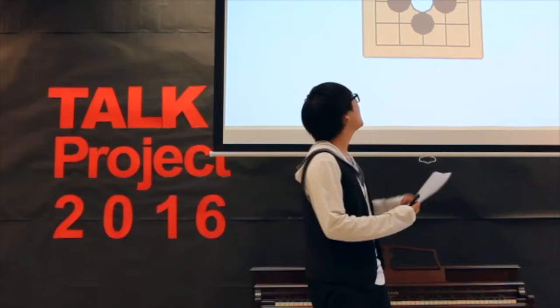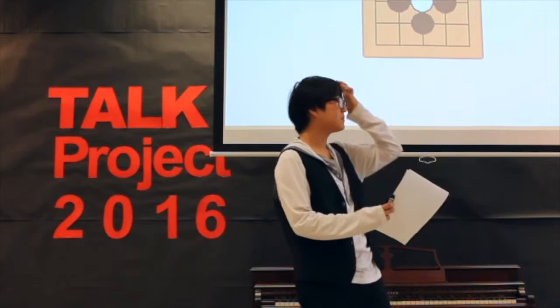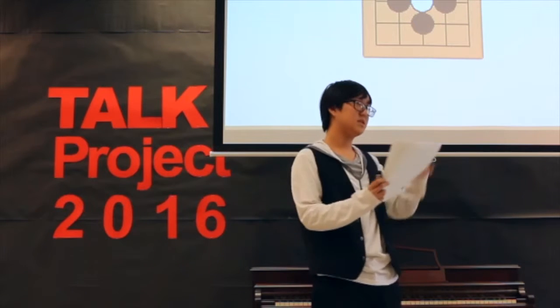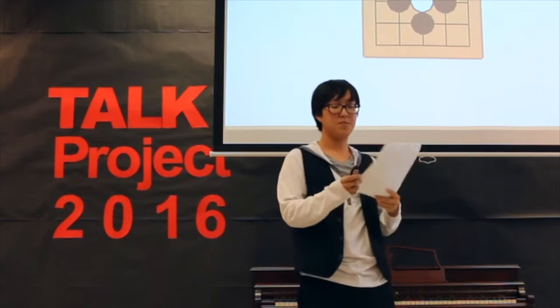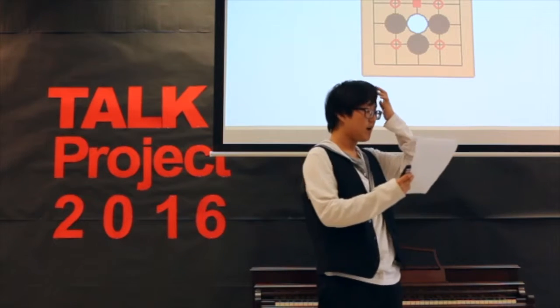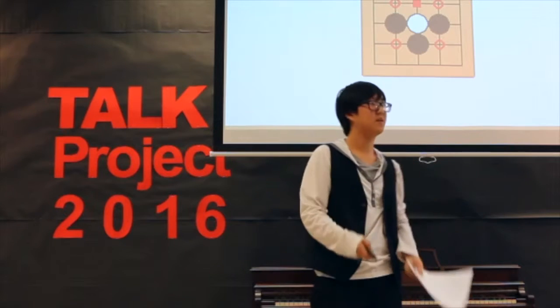You can capture a piece by having four pieces surrounding another color's piece, and the white piece will be taken off from the board immediately. A white piece can survive because it has a liberty, which is a blank space right above it.